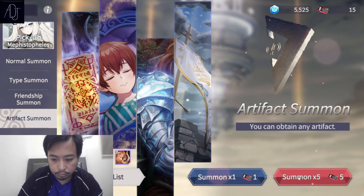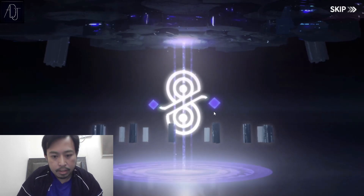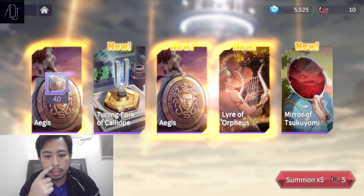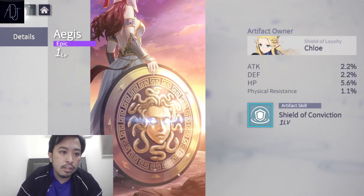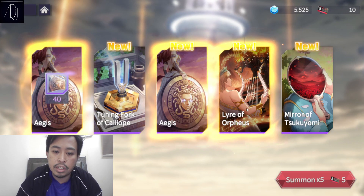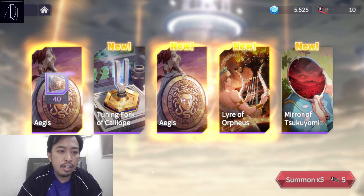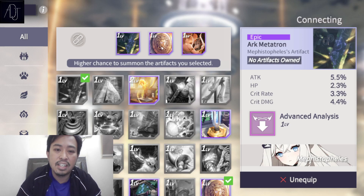Let me do this one — give me Chloe, Mika, and Mepistopeles in the artifact list. Those three I need because I already have an artifact for Talia. I got the Chloe and Mika artifacts. Nice, this one is for Chloe and then this one is for Mika. Siha — Siha is also a free character that you can get. And then Ayame — for the demon one, nice. Let me now change my wish list, which is what you should be doing.